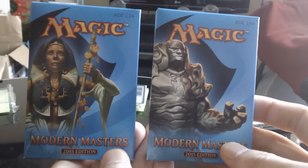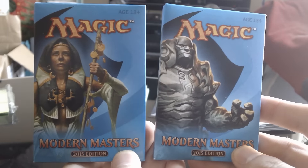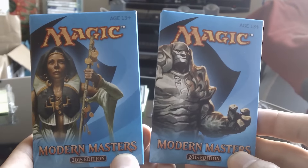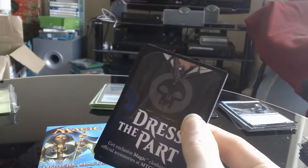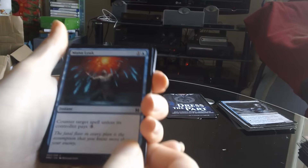I thought I got something pretty decent in the last one with the Wilt-Leaf Liege foil, but it's only worth about seven bucks in the end, not ten like I thought. So we're not doing too well — nothing but junk rares so far — but maybe these two will have something good, maybe a Remand or something. Anyway let's get these hands in here and do this, boom shakalaka! See what we get — these Modern Masters packs are always exciting to open, so much money down the drain, but whatever, it's all about the thrill. It's upside down, how weird. Could it be that these have been tampered with? No, of course not. Manor Leak.